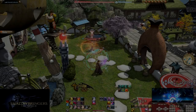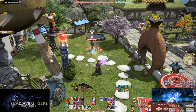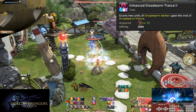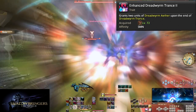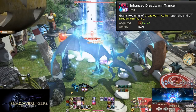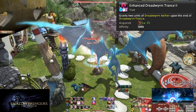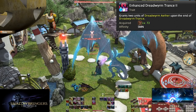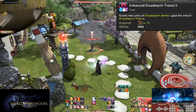Shadowbringers is going to be really hefty at the start — it's an aha moment for Summoner. Level 72, Enhanced Dreadworm Trance 2. That whole having to use Dreadworm Trance twice to see Bahamut? That's gone now. Dreadworm Trance gives two stacks of Aether automatically, so every Dreadworm Trance is now access to Bahamut. Rather than every two minutes, we can get Bahamut every minute. That's a lot of Bahamuts that you really should be using when possible.